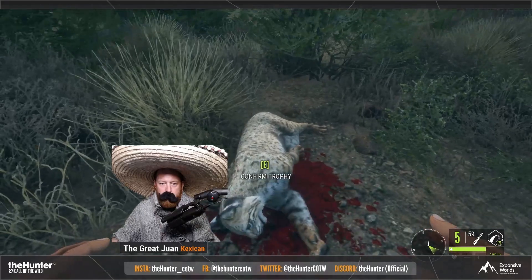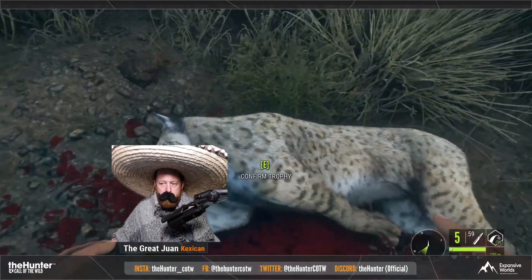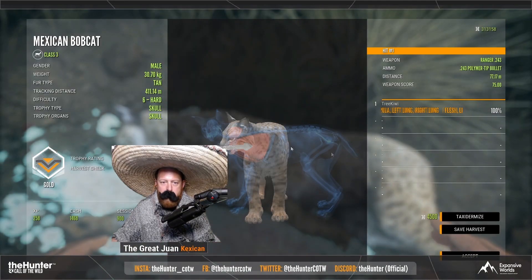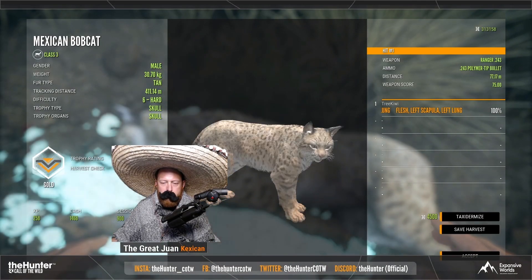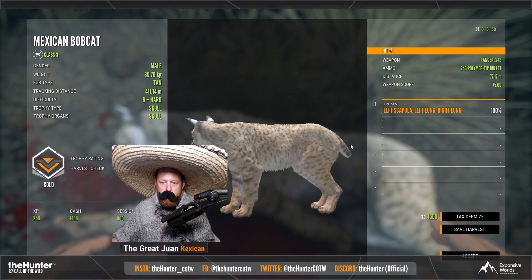Here is the bobcat up close, and it does look to have pretty much the same scoring and weight classification as the lynx. So if you're familiar with that, not many changes have been made to it. However, there did seem to be an issue with the lynx.